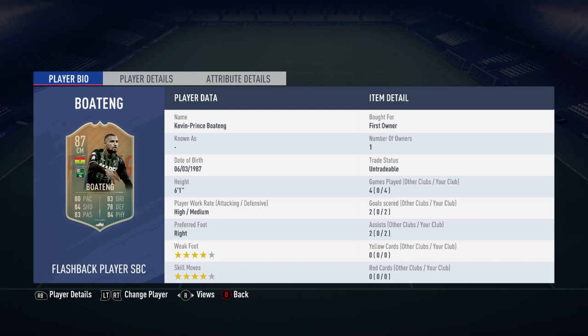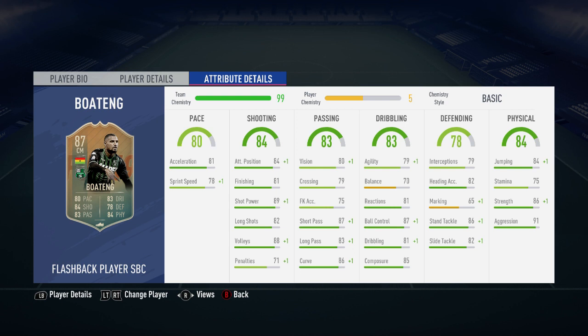Moving along into his in-game stats, his main standout stats are going to be his 89 shot power, his 87 ball control, his 87 short passing, and finally his 88 volleys.